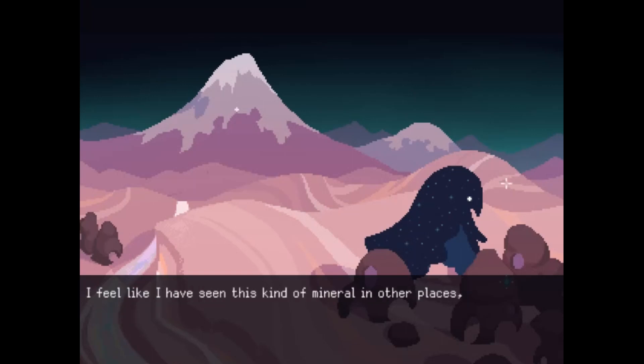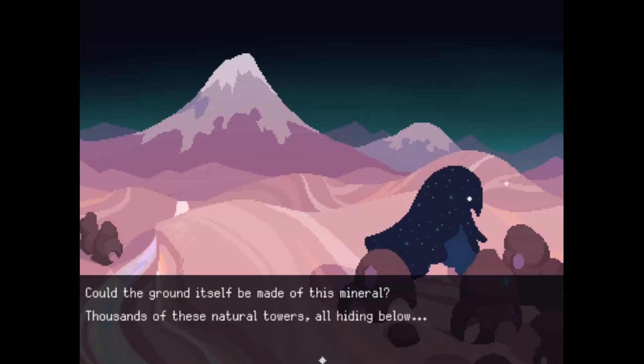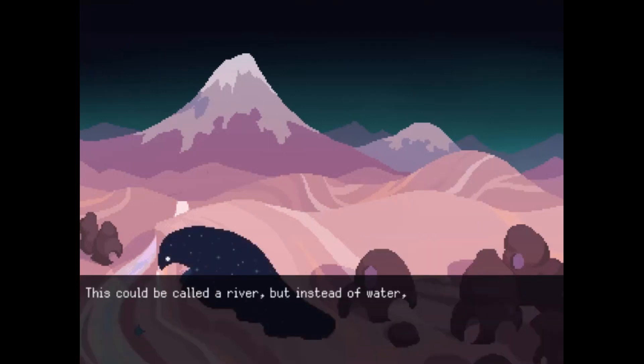I feel like I have seen this kind of mineral in other places but never in this kind of curious formation — they're peeking out half-buried in the sand, so there must surely be more of them underneath. Could the ground itself be made of this material? Thousands of these natural towers all hiding below, perhaps. This could be called a river, but instead of water the current is made of iridescent grains of sand.